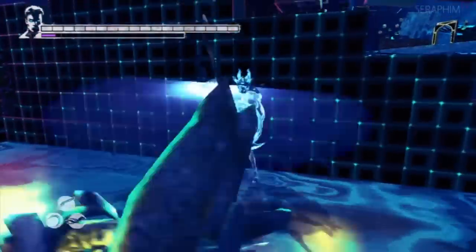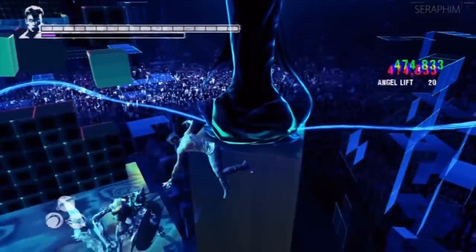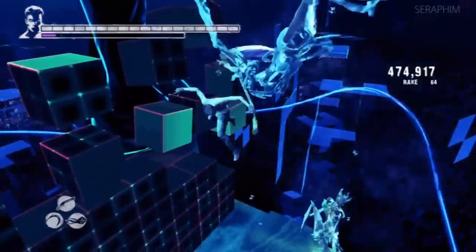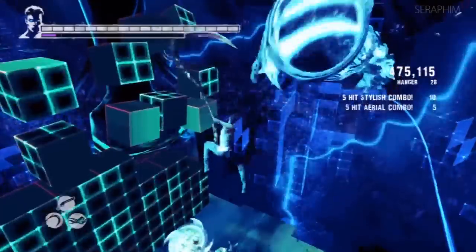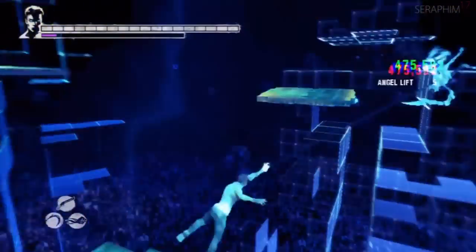This encounter right now is quite simple because you can knock the enemies off the edge — it deals with them much quicker. You'll notice I'm trying to pick him up with the rake ability, because once you've got the rake ability you can knock them away from you like that, and then once you've done that you can get them off the edge.